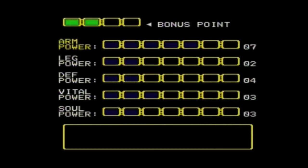Should you actually win a match, in this game you'll be supplied with a skill-up screen that has five different power upgrades: Arm, Leg, Defense, Vitality, and Soul. Arm and leg upgrades affect your punches and kicks respectively. Defense lowers the amount of damage you take. Vitality and soul are more hypothetical in function — vitality may shorten the duration of being stunned, and soul possibly increases the damage your special attacks do.